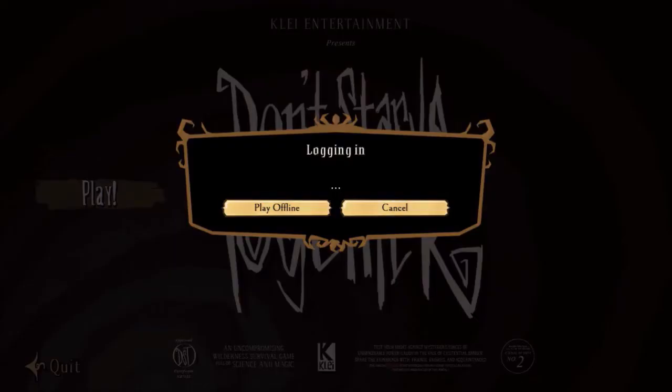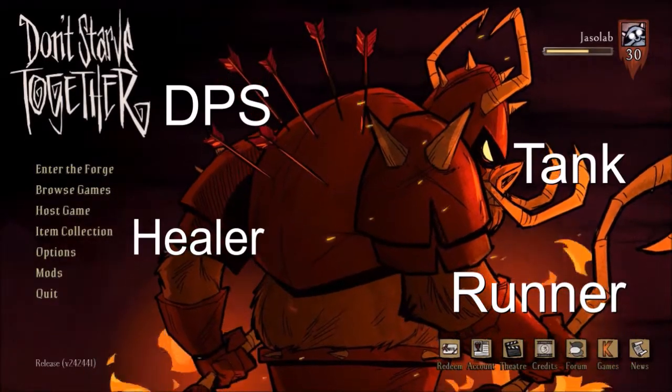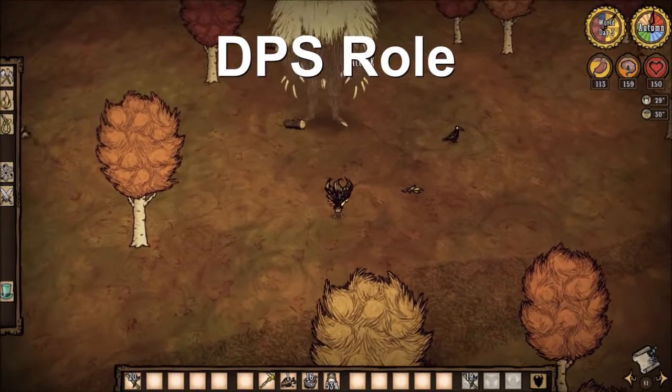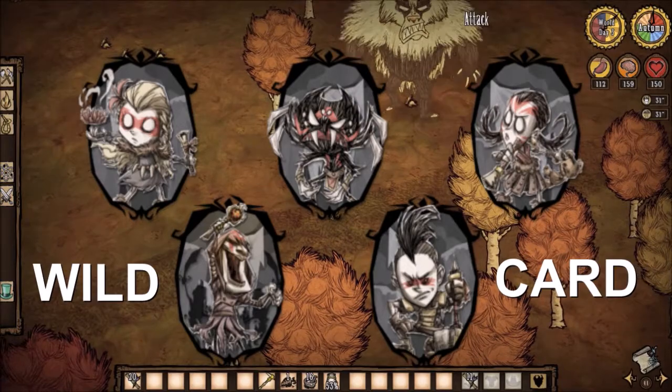The first thing you need to know is that there are about 4 roles in the Forge: the DPS, the Tank, the Healer, and the Runner. Please note that most of these roles are interchangeable with other characters. Today we will be taking a look at the DPS role, which is mostly known by the characters Windy, Webber, and Willow. Maxwell and Winona are also considered a wildcard in this role as well.